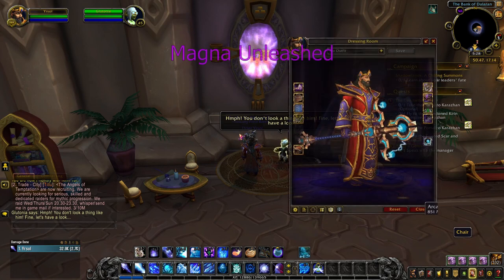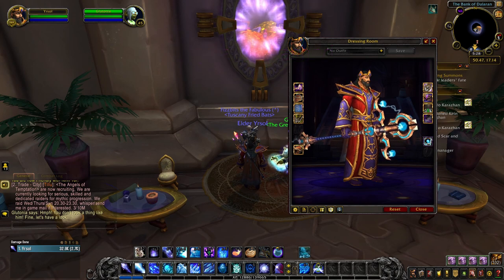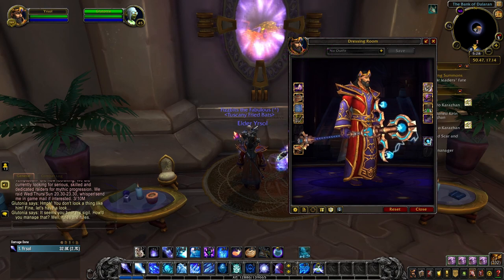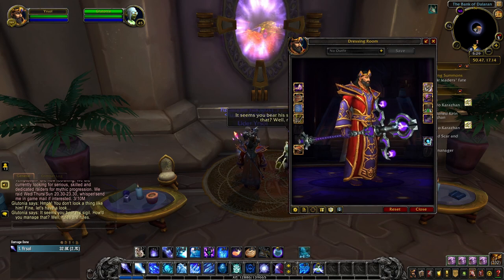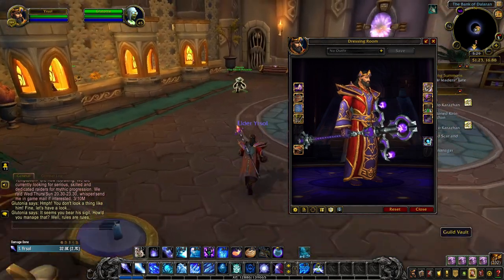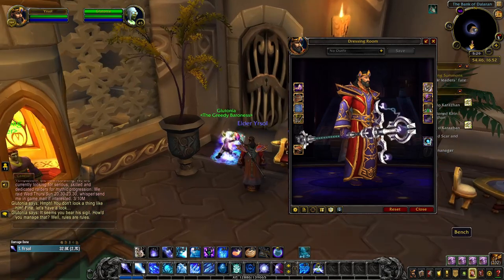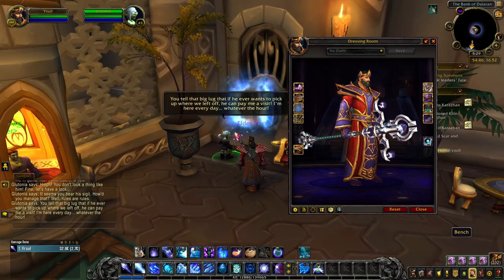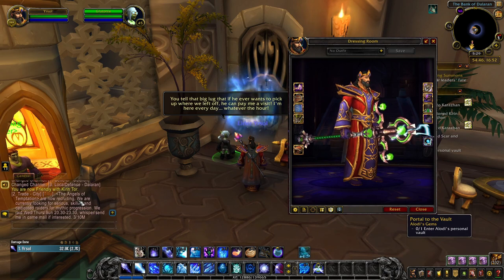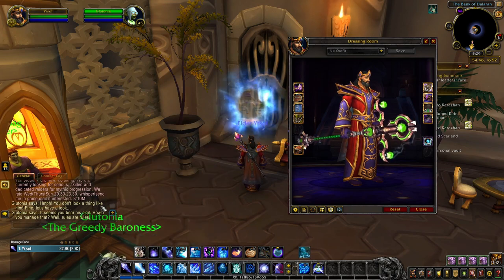Magna Unleashed is the appearance you unlock by completing the Balance of Power questline with the achievement Improving on History — doing so will unlock the blue tint. Afterwards, you can obtain the purple color by killing 8 out of 10 world bosses for the achievement Unleashed Monstrosities. When you complete and time a 15+ Mythic Keystone dungeon, you'll be rewarded with the silver tint of Magna Unleashed. Finally, with the Glory of the Legion Hero achievement, you unlock the green tint of this artifact appearance.